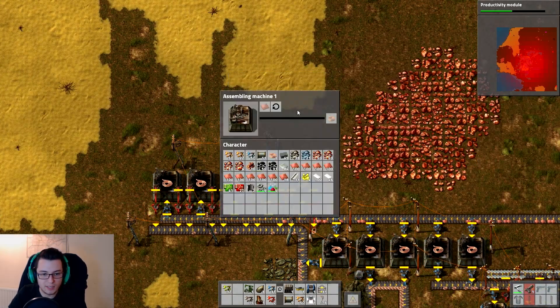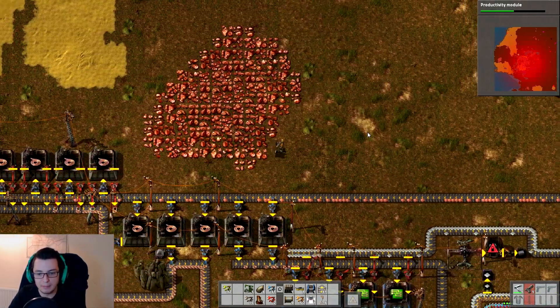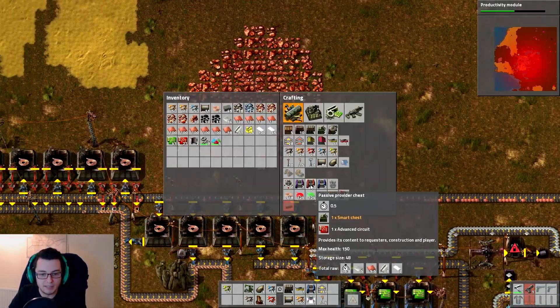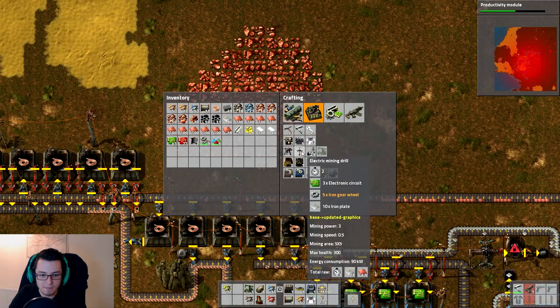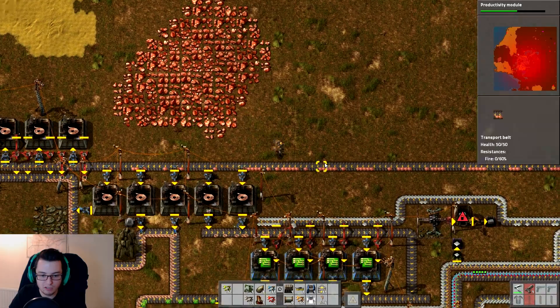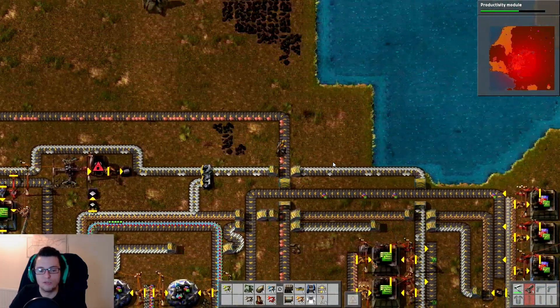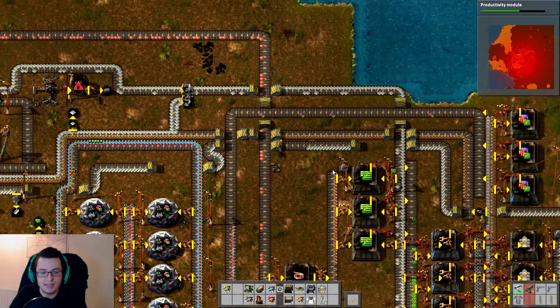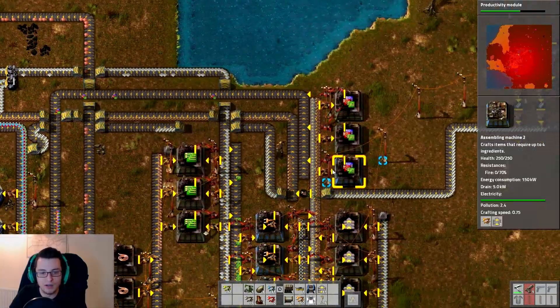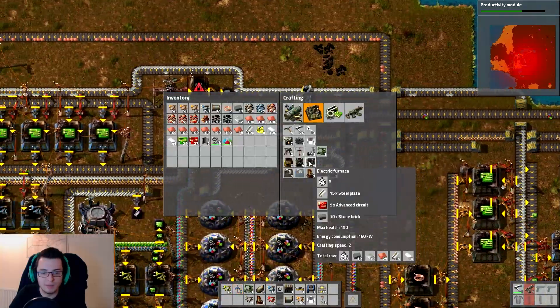Let's get some more of these medium electric poles — we can probably power most of this quite easily with a few of these. There you go — so they're now going to be making a load of gubbins. They're now making a load more of these copper cables, which is good. We just need some more copper plates coming in, which I'm going to do up here. We're going to need some more electric furnaces, which is going to require more steel.